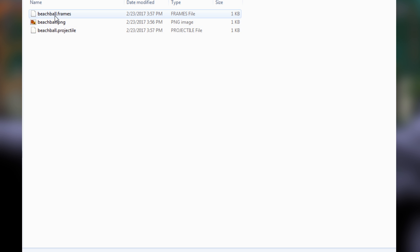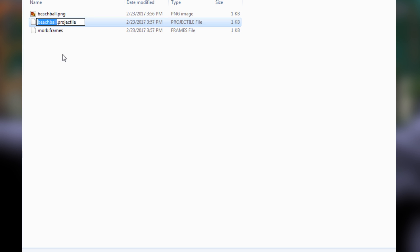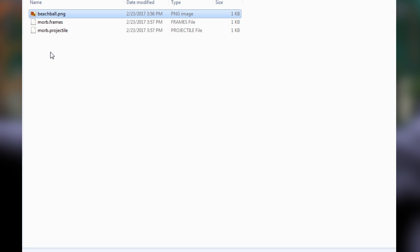Inside that folder you'll have three files: your frames file, your PNG file, and your projectile file. We're going to rename each of these to morb - just the front part. Highlight and copy the name with Ctrl+C then paste with Ctrl+V.